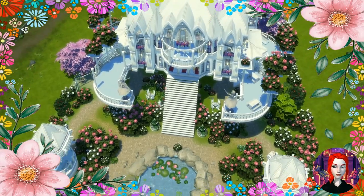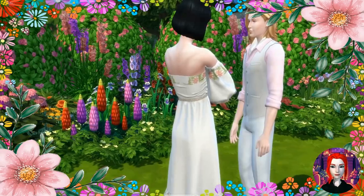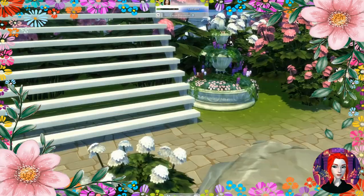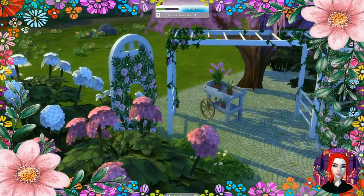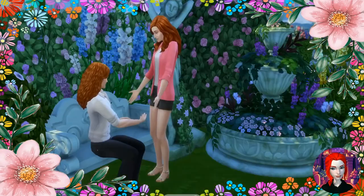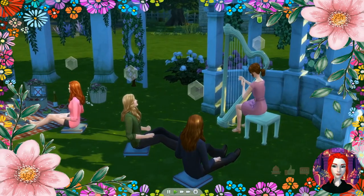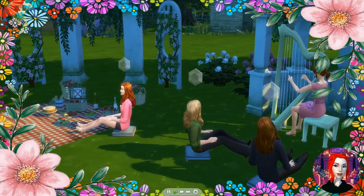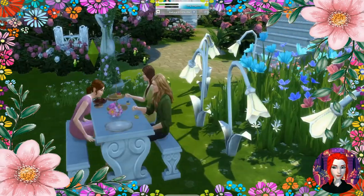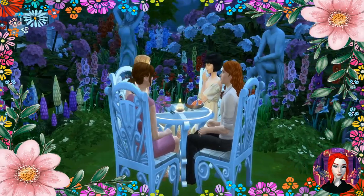Moving on to the Flower Castle — you can see the flower boxes and the fountain. This is another cute build from the gallery called Flower Castle. Here are the flower fountains at the base of the stairs, a trellis, a wishing well, and a bench. In the back you can see the arch and a half dome. The harp and picnic set are CC, but the picnic table is from the pack. There are statues back here as well.